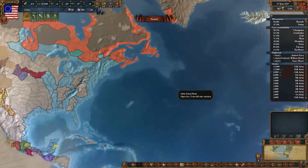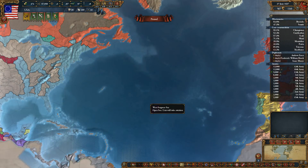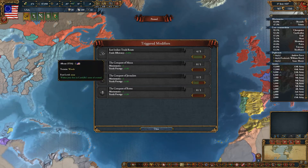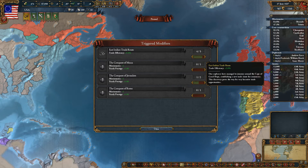Hello and welcome back to the tutorial. Today we're looking at triggered modifiers. We are a Western nation so not everything will apply — as the United States, we have this Indian trade route and we have to trigger these modifiers to get stuff. I took efficiency plus 5%.